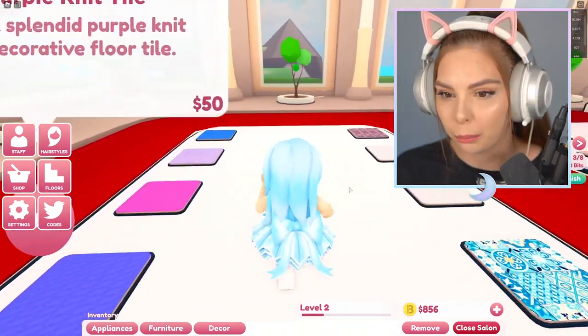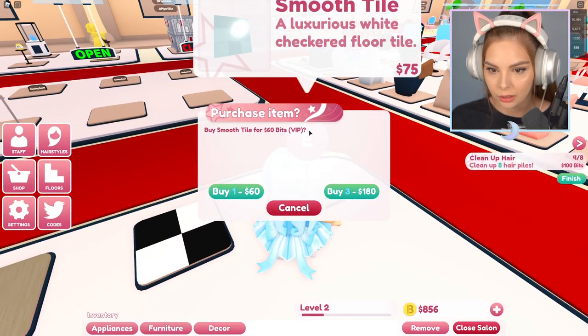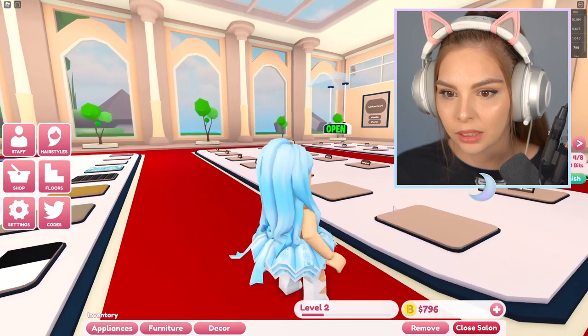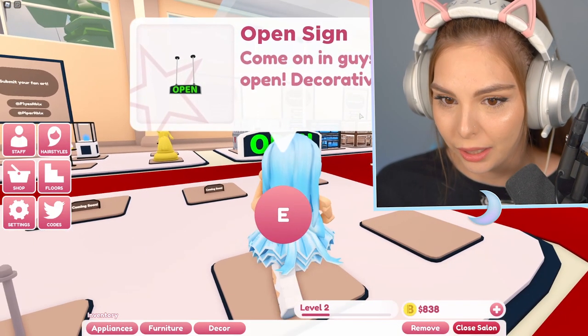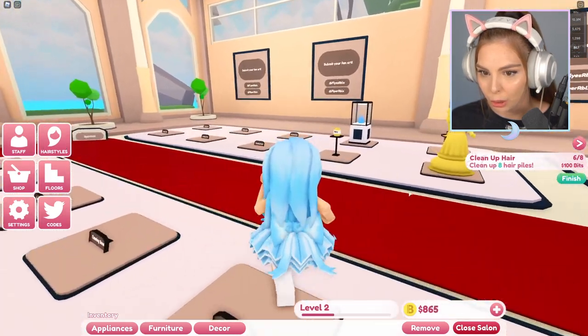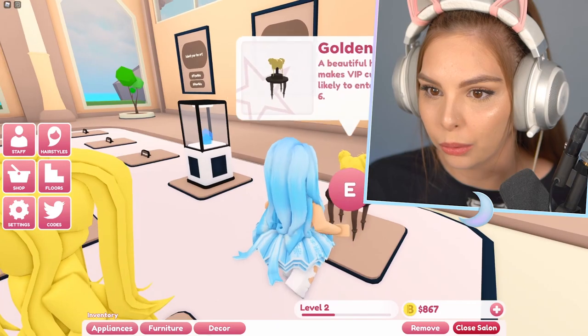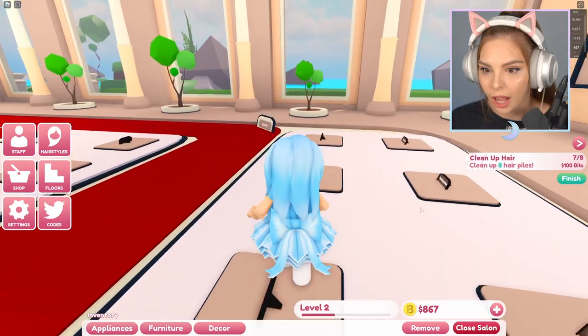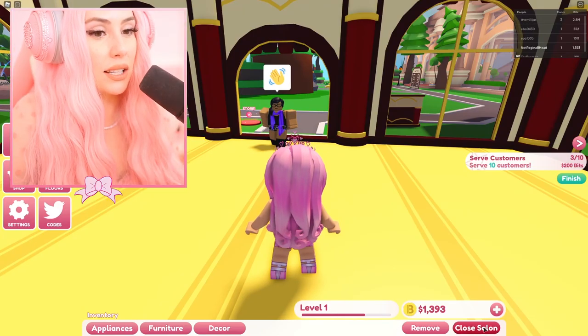What kind of floor do we want? We don't really have the shade of blue that's my favorite, so I'm gonna go with this and an open sign. Oh no — I need to wait until I earn some more money for an open sign. But whoa — this is beautiful. Golden hair stand — I love that! Let's go to the store. I'm closing the salon — sorry!